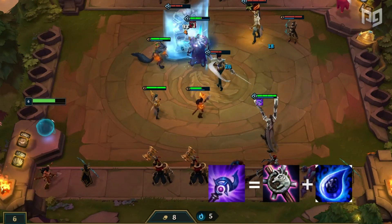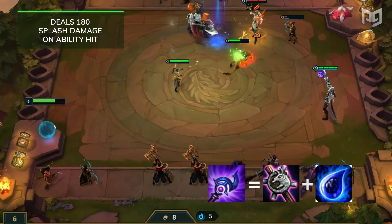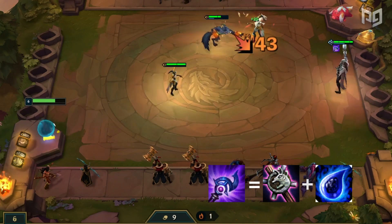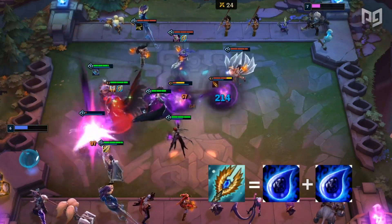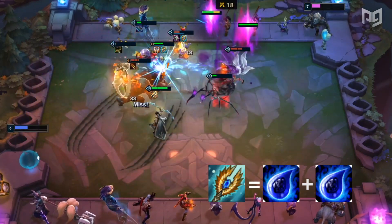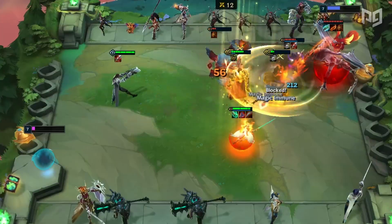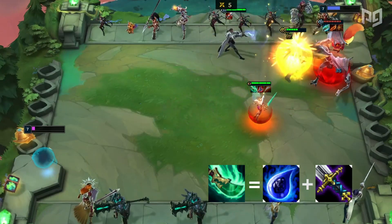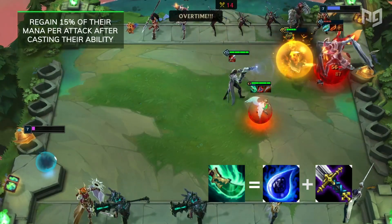Moving on is Luden's Echo, which can provide you a head start in the early game, especially on a unit like Lucian. The item deals 180 splash damage on ability hit, making it good on units that can spam their ability. You probably don't want to make this item late in the game, but it's definitely a good start for an early win streak. On the other hand, an item you would want to build late in the game for ability-based units is Seraph's Embrace. Equipping one of these allows a unit to ult immediately at the start of combat and then spam its ability throughout the fight, regaining 20 mana each time a spell is cast. It's perfect for units such as Swain, Aurelion Sol, and Kale. Next up is Spear of Shojin, essentially the replacement for Seraph's Embrace if you are unable to find double tears. Although not as strong, it's still great for units to spam abilities, allowing the unit to regain 15% of their mana per attack after casting their ability.